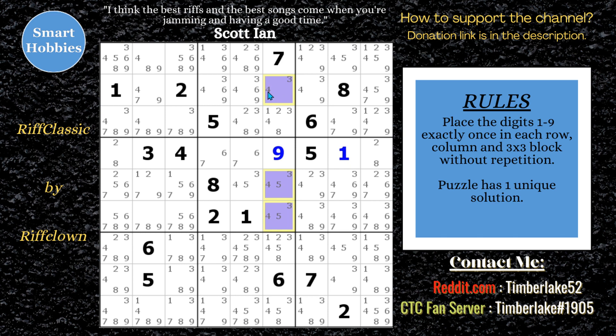When you show all the candidates, it steps out at you that the 3, 4, 5 have to be in these 3 cells in column 6. So I can get rid of that 3 and 4, get rid of this 3, 4, 5, and get rid of that 3, 4, 5. And what does that leave us? A 1, 2, 8 naked triple as well.